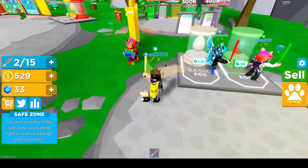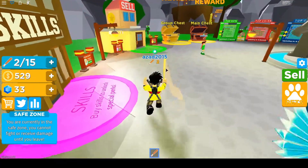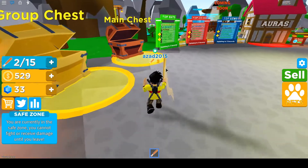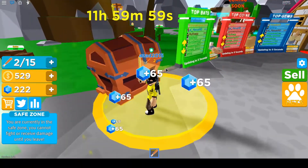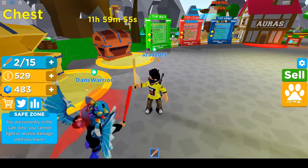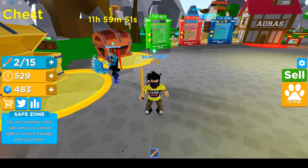I thought I could buy pets with coins, but let's just go to our main chest — it's going to give us some free gems. We have 483 gems right now. Let's redeem some more codes for gems and buy our pets.